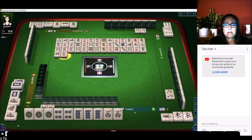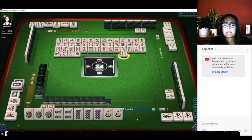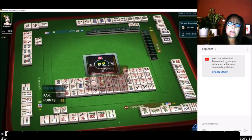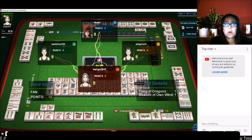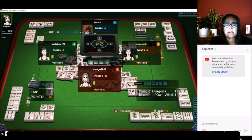Seven characters. This would be all pung, half flush, wind of the round, nine — a seed win. This will be a nice hand if we can get it. Three bamboos. Chow — four bamboos. They're discarding a bam. They have the fours and the West — where's the West in the wall? They got a win: two fawn, pung of dragons and their seat wind. Flower. All right, here we go, next game.